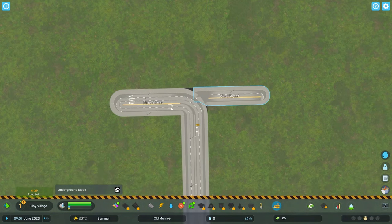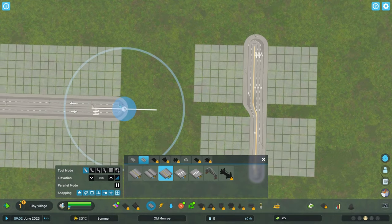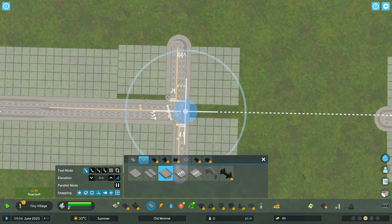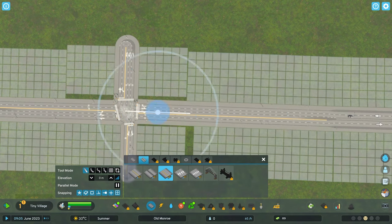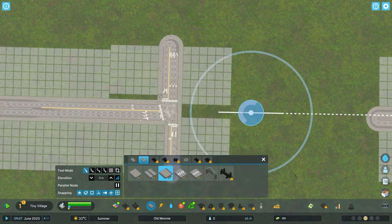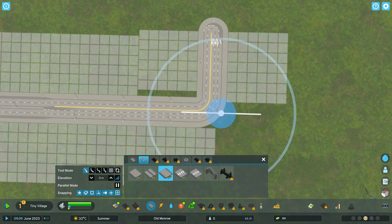They absolutely nailed it. Look at all these asymmetrical road options you get — this is all just from the first milestone, which is really easy to hit. You can hit it like I did by spamming down seven wind turbines, or you can come in and do it manually over time and be patient. Now with this road I'm drawing, we're going to eventually get it all connected so they're the same road.